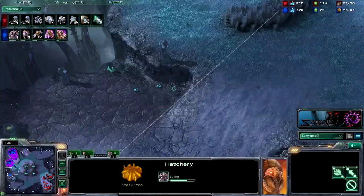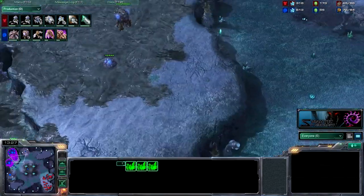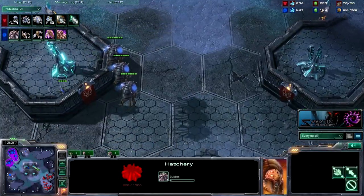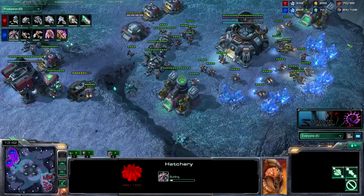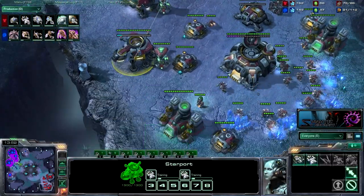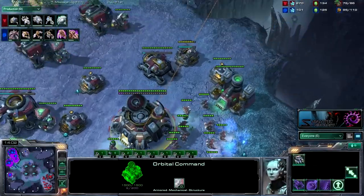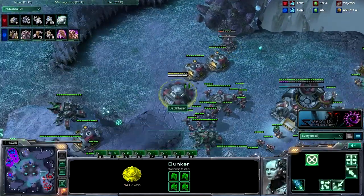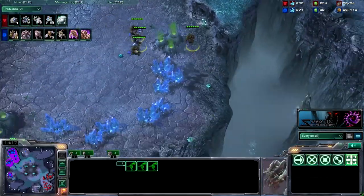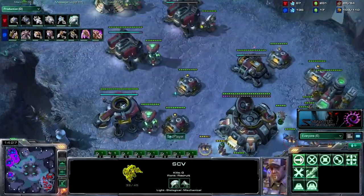I'm going to start making mutas right now and perhaps start saturating my third base — unless I scout that he has a big army and feel threatened, in which case I'll change up into plus two plus two lings, which are so strong. Making a macro hatchery for more zergling production because I'm going to make so many zerglings with these good upgrades compared to his 1-0. He does have an engineering bay but no turrets yet — the timings are all thrown off so you can't just throw turrets down at 11 minutes like normal. Making a wall-off. Four mutas coming in to do a little harassment — you can't do too much with four mutas but you can kill a couple workers.